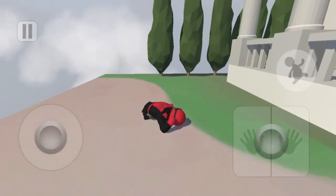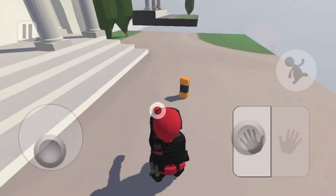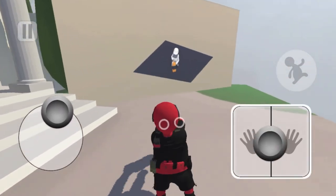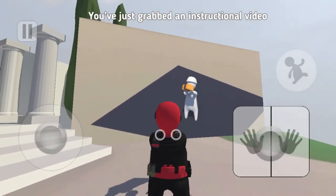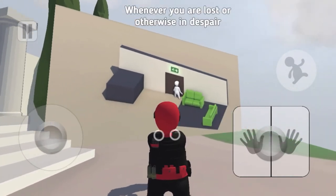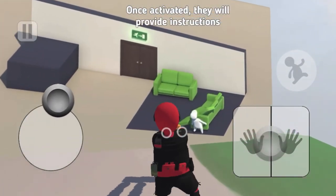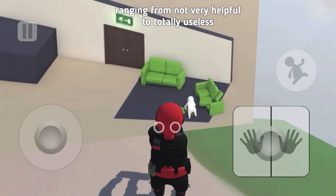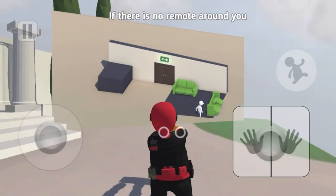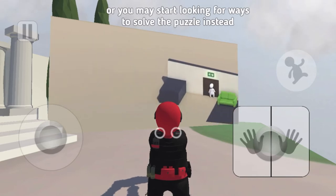All right, so this is an instructional video thing here — pick this up and it'll pop up. You just grabbed an instructional video. Whenever you're lost or in despair, look around for such remotes. Once activated, they'll provide instructions ranging from not very helpful to totally useless. If there is no remote around you, you may return to initial despair — just open the door and start looking for ways to solve the puzzle instead.